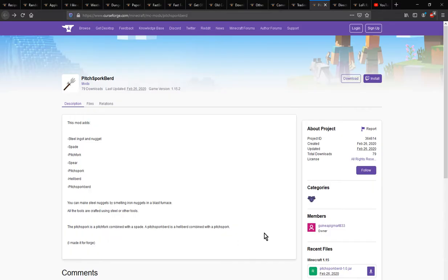Hello everyone, welcome to another ForgeMod overview. This time I'm covering Pitchforkbird, a mod that adds the ability for you to make a Spade, Spear, Pitchfork, Hellbird, and Pitchforkbird.